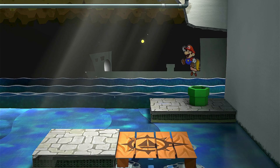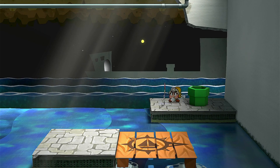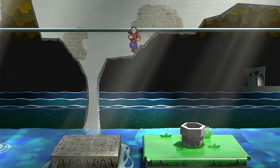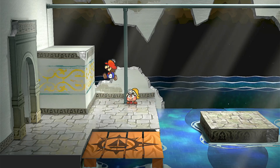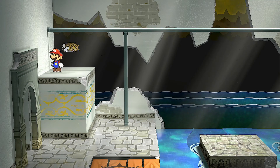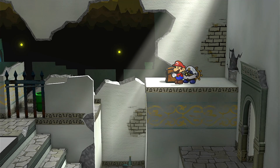Now we're going to make the long trek back. I don't see dripping water, so let's go ahead and drop here and speed through this pipe section. Here we are back to this side. There's a chest on this side of the wall, but there's a crack on that side of the wall. So all we have to do is switch to Bobbery and crack her open. And in this chest we have a Defense Plus Partner badge — that's great.